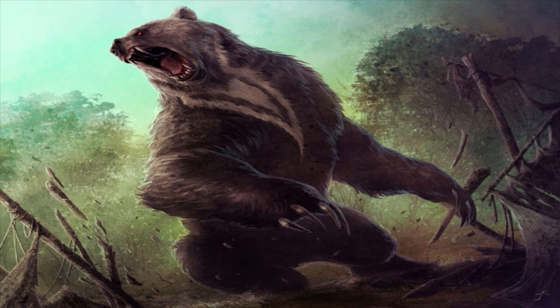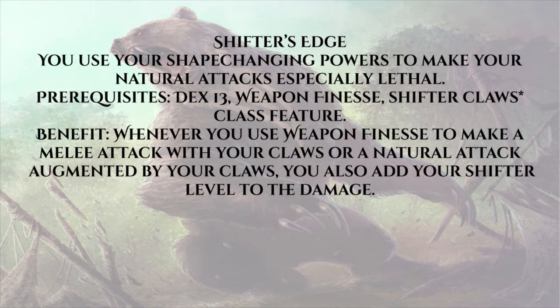This build revolves around one feat — one feat I'm a little worried may get eroded at some point, so take this video with a grain of salt, especially six months down the road. The feat is Shifter's Edge. To take Shifter's Edge you must have 13 Dexterity, Weapon Finesse, and the Shifter's Claws class feature. It reads: whenever you use Weapon Finesse to make a melee attack with your claws or a natural attack augmented by your claws, you also add your Shifter level to the damage. Take this at level three and you're adding three to damage; ding level four and you're adding four — it just keeps going until at 20th level all your attacks are adding plus 20 with no penalty on the roll.